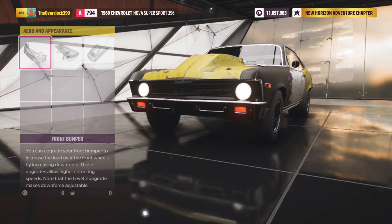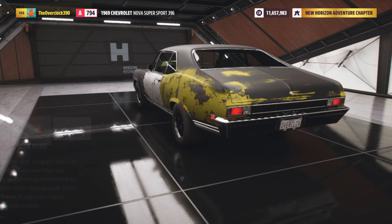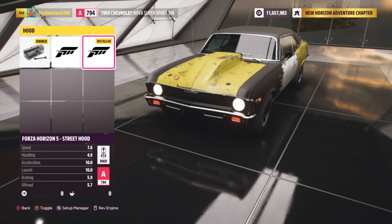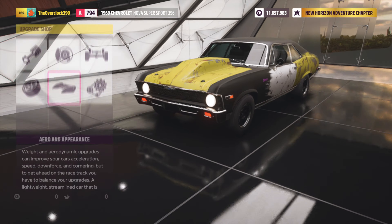Going over to the aerodynamics, you can install it if you want to. I decided not to because it adds some weight. But for some odd reason, going to stock on the hood actually adds weight. So it's actually heavier to have the stock standard hood on — that's why I went with the lighter option.